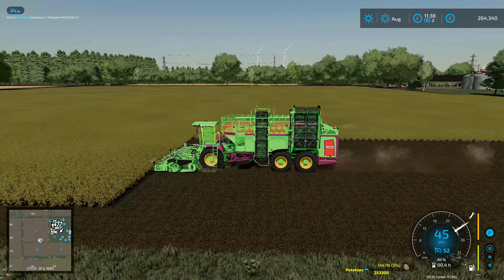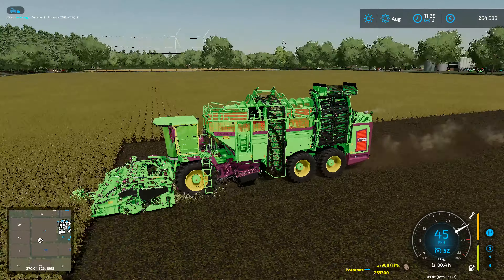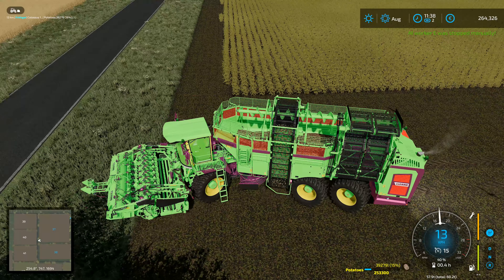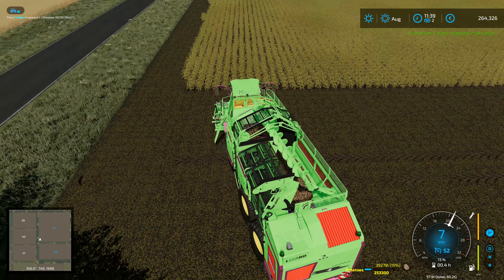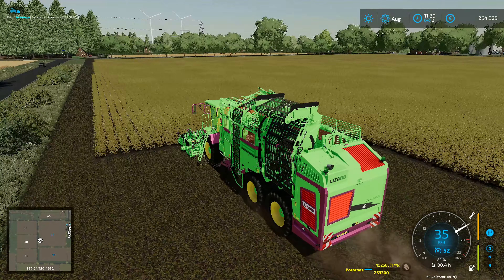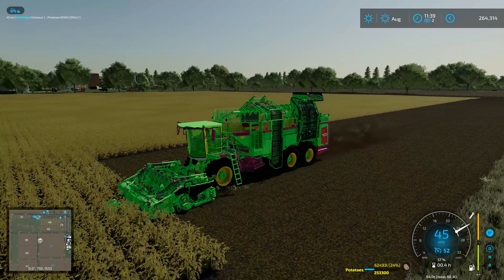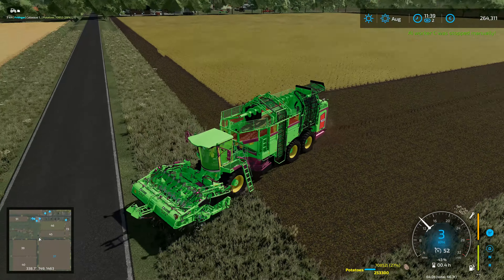It's doing a full 45 kilometers an hour down across the field with our fluorescent green and pink potato harvester. Life does not get much better than that. I'm going to allow this one to do a full cycle around the outside edge of the field before we do anything else, so there should be enough room for it to turn around properly. I mean I really like this potato harvester but the dust that is kicking up behind it — I'm pretty sure I'm not supposed to have a cloud of dust behind a potato harvester like that.